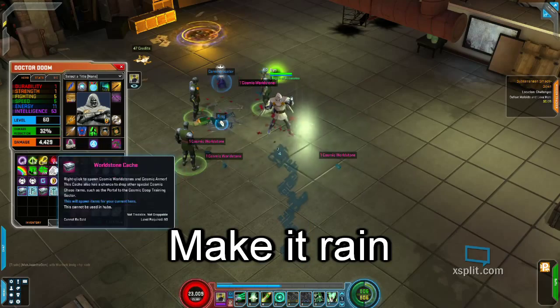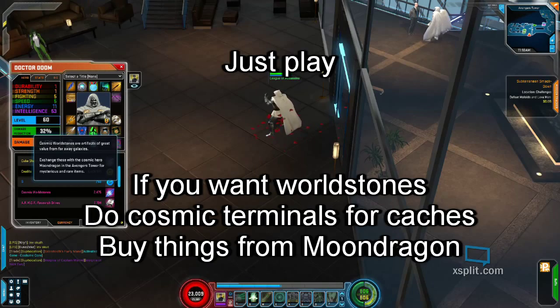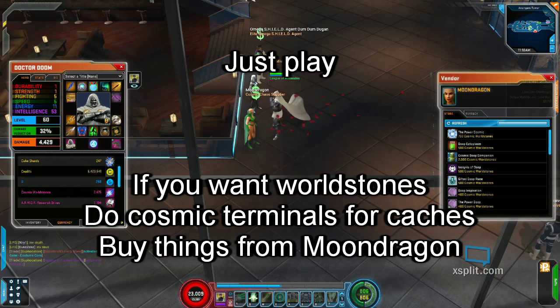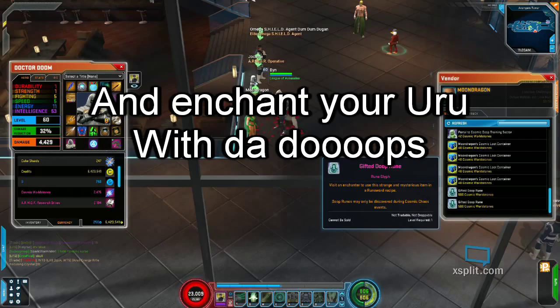Killing bosses will give you world stone caches. Opening the caches drops a whole bunch of things, mostly world stones. All you do is play the game, collect world stones, and buy anything from Moondragon. I recommend the ectoplasm and Power Cosmic. Some of the best enchants require the dupe rune though.